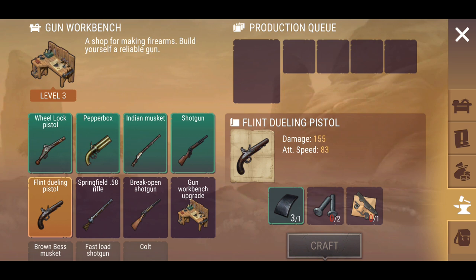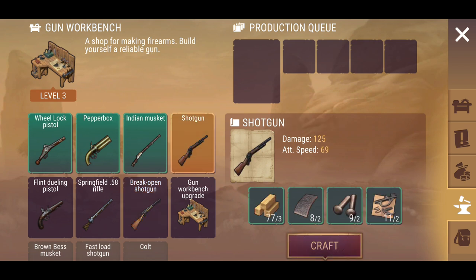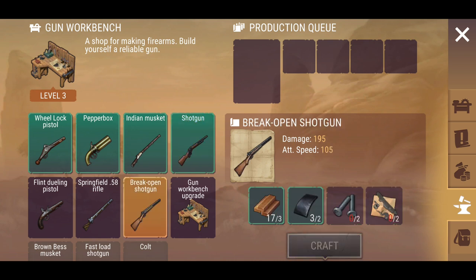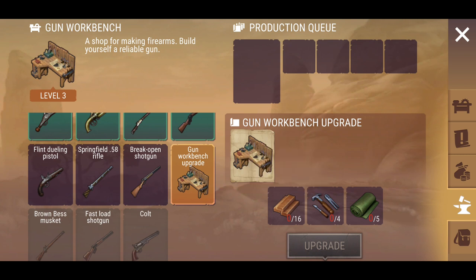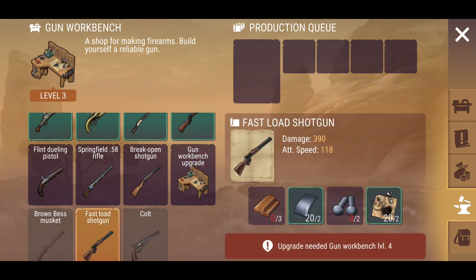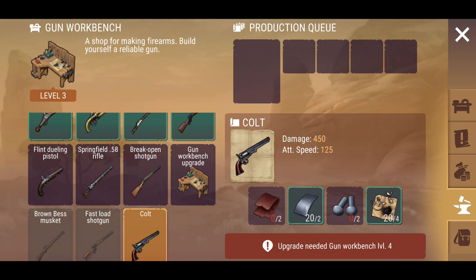Now I've got accessibility to craft the flint dueling pistol, the Springfield which is a decent weapon, and the break-open shotgun. The standard shotgun is very slow but decent damage. This one here has faster attack and better damage. When we get ash steel tools and linen fabric I want this - 118 attack, 390 damage. You've also got the Brand Musket which does 500 damage but it's a very slow reloading weapon. There's also the Colt which is a really good pistol.